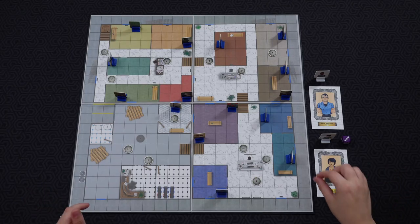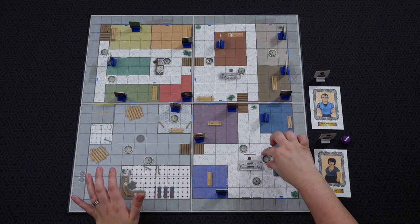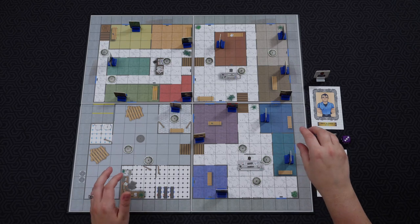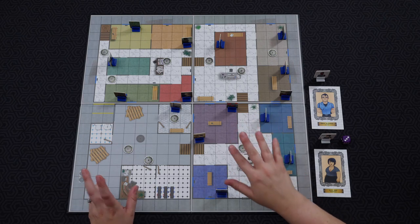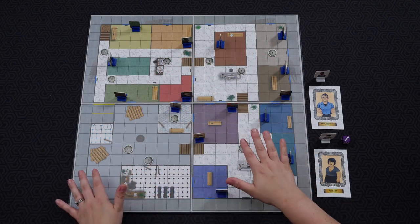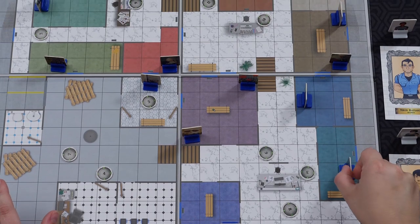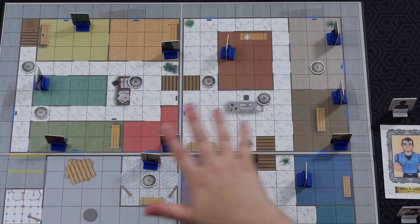To set up the museum, you're placing all of the security cameras with the green side facing upwards — I'll get to that in a bit. After placing all your cameras around these four different rooms — the basement, the main floor, the second floor, and the third floor — you're going to place all of these art paintings and pictures around all the different floors.